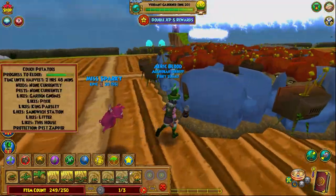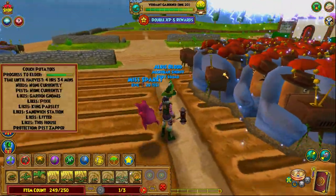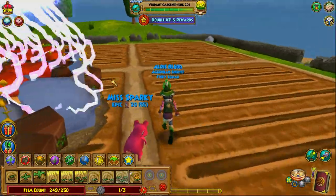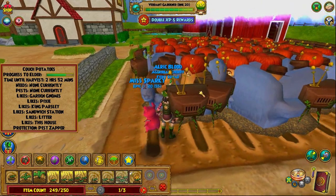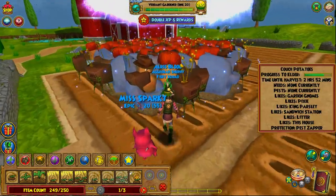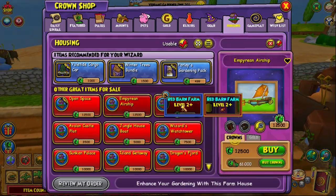As for how you can get those items: king parsley drops from certain bosses, and you usually get one from questing. Garden gnome you can get from the gardening vendor in Golem Court in Wizard City. Sandwich station and litter you can buy at the bazaar. Red barn farm you can buy with gold in the housing tab — it costs 125,000 gold.